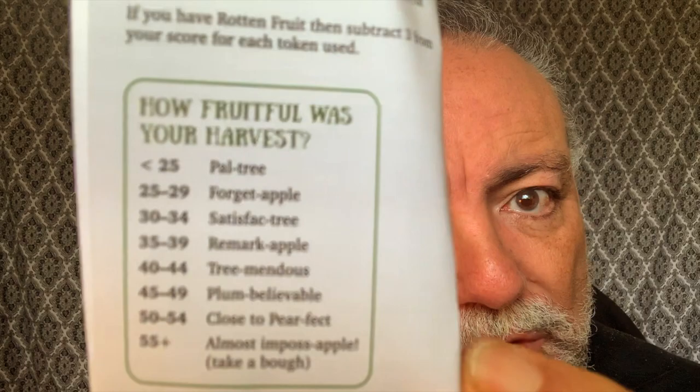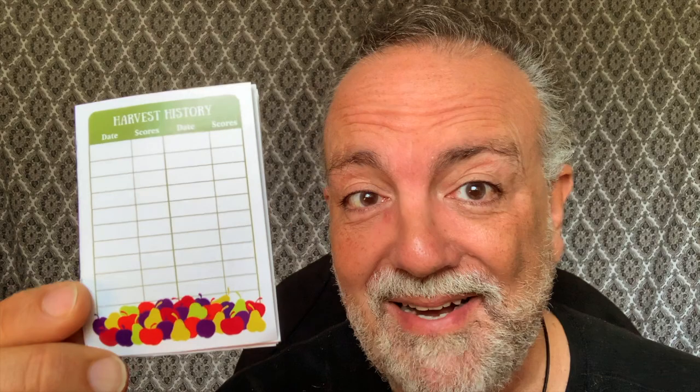There's a handy little chart that tells you what your score means, and you can even write it down. The game comes with space to record your harvesting history.